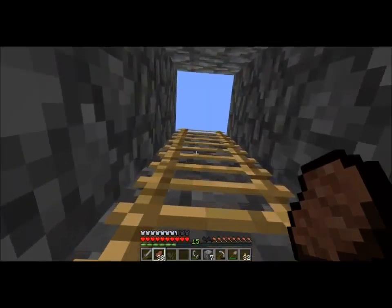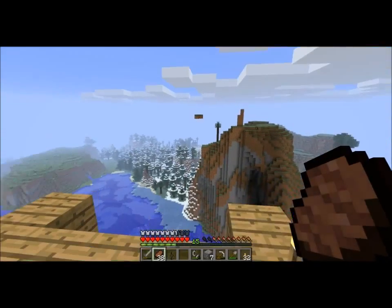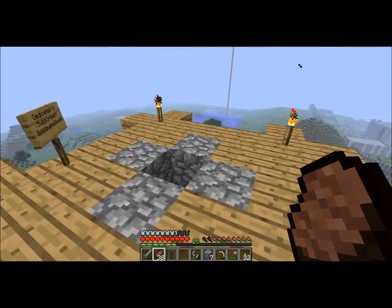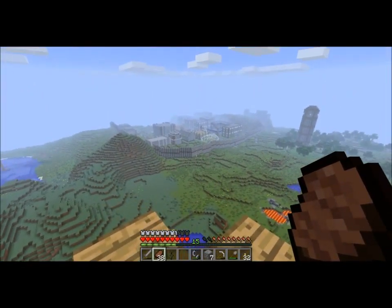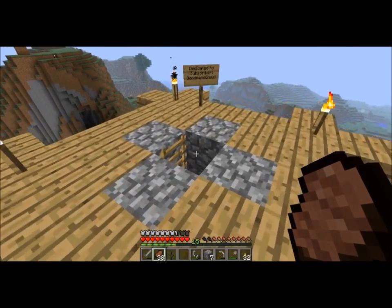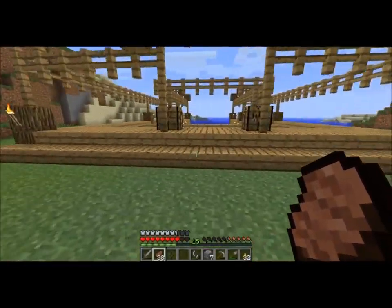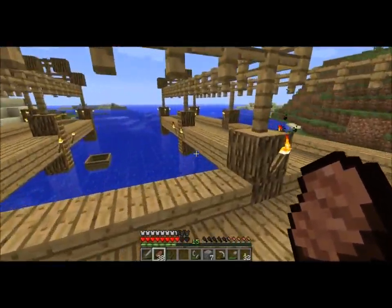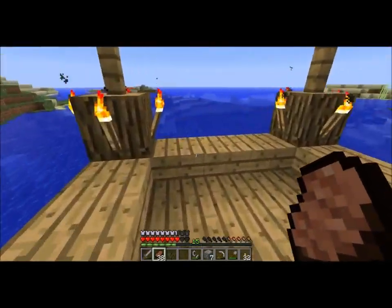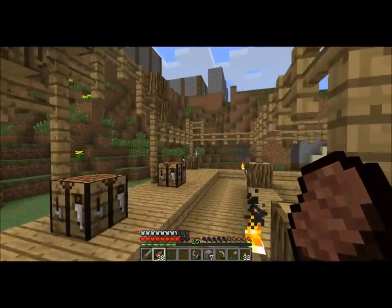We have the Goodman's Ghast, which was a monument to one of my subscribers, Goodman's Ghost. He at one point requested that if I ever built him a monument it would have a Ghast spawner inside, but I don't have any mods installed that would allow me to place down spawners, so I was not able to do that. Instead, I built him a caricature of a Ghast.